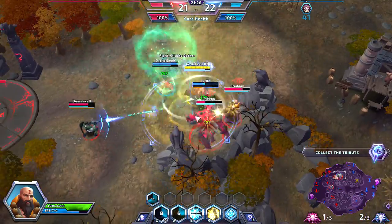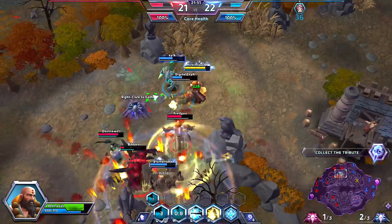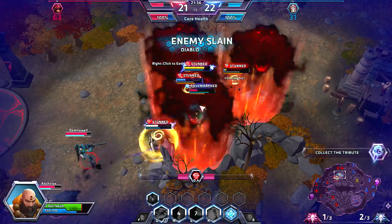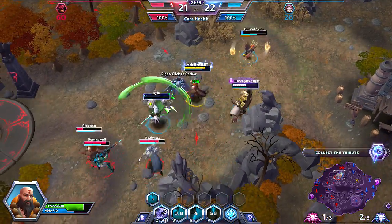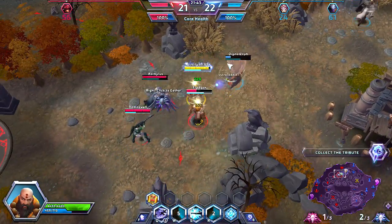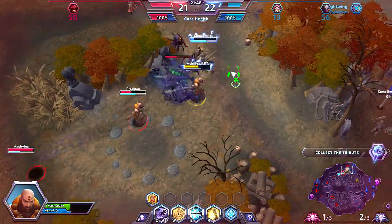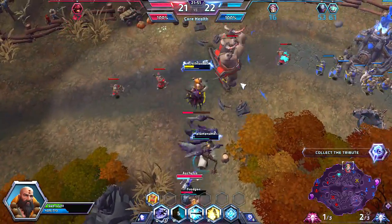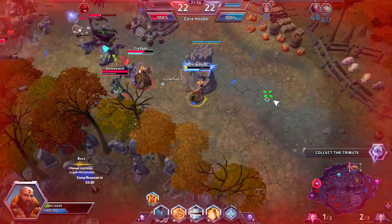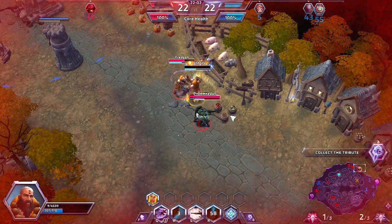We're going to try and keep our Zeratul in the fight. We're going to take out Diablo and palm our Brightwing, which actually might have been a mistake. We've got to wait a few seconds before we're able to heal again. Our Johanna is not in on any of these fights — this could actually cost us a little bit here. We are going to use a Divine Palm on ourselves this time, and I ran away rather than standing there to fight.